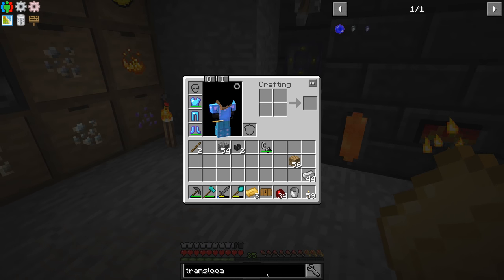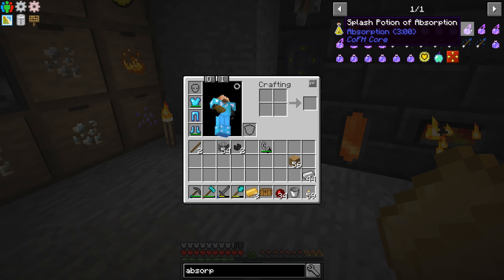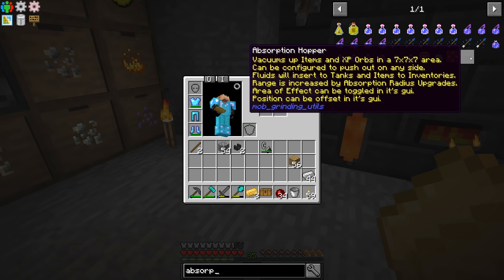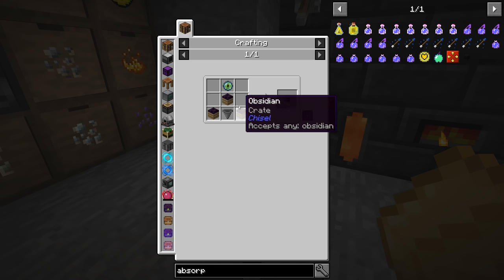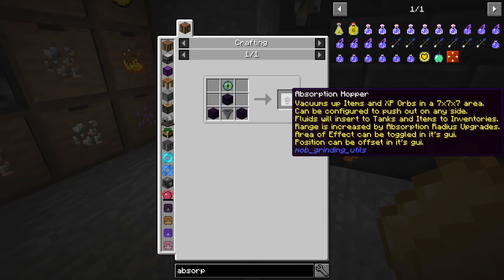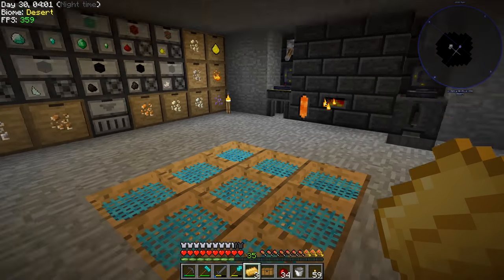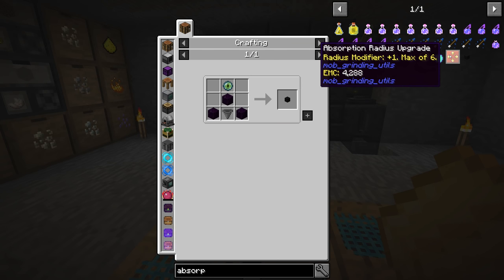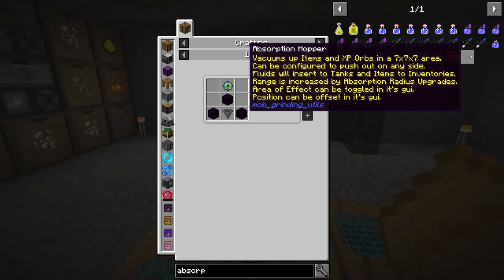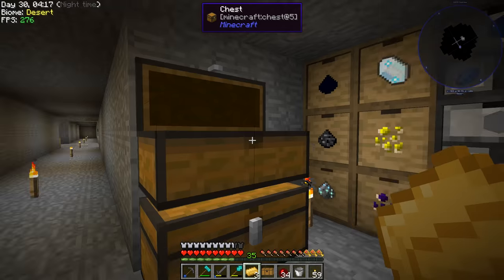Let's take a look at making an absorption hopper — I think it's spelled with a p. The absorption hopper from Mob Grinding Utils is really good and we'll probably use it for automating our mob farm. This can pick up items in a seven by seven by seven area, so we can hide it somewhere or stick it in the ceiling. You can also expand its radius with the radius modifier. To make it we need an eye of ender — and I think we had blaze powder.